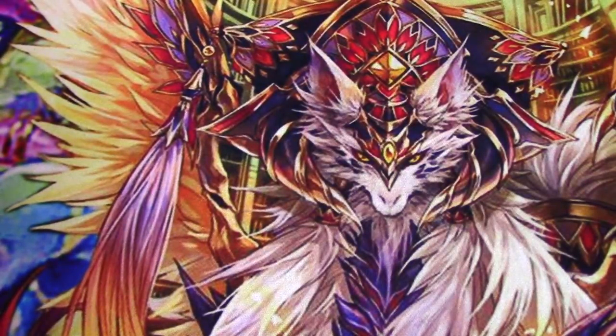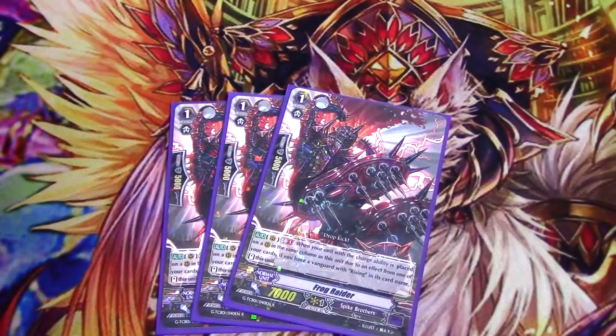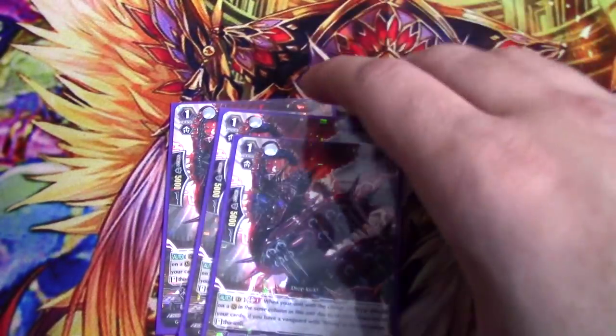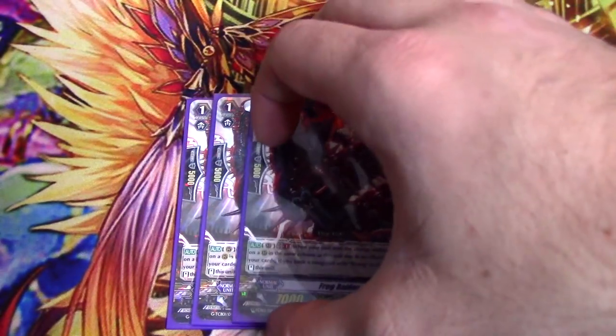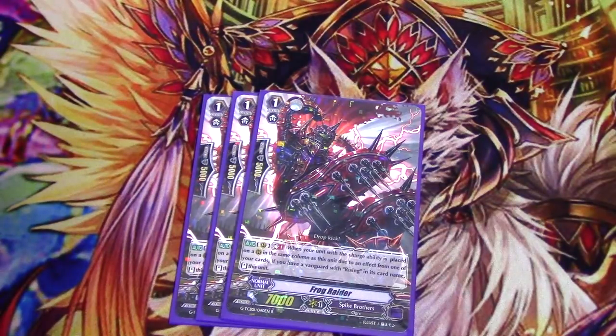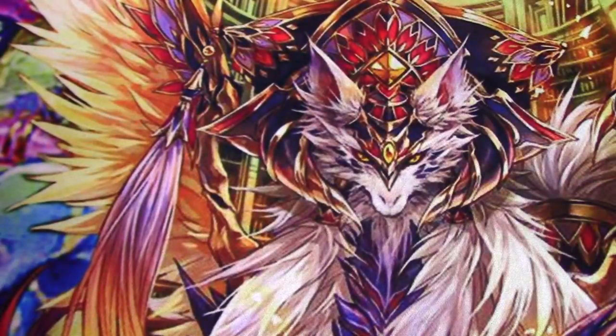Three copies of Frog Raider. GB1 — when a unit with a Charge ability is placed in the same column as him due to the effect of one of your cards, basically when you charge something, if you have a Vanguard with Rising, you stand him. Usually what happens is you attack, give all your triggers to Frog Raider, and then when you start calling things in front of him, he just keeps re-standing over and over, getting gigantic. Again, searchable with Mecha Trainer. I wouldn't recommend cutting to two because you want him around when possible.